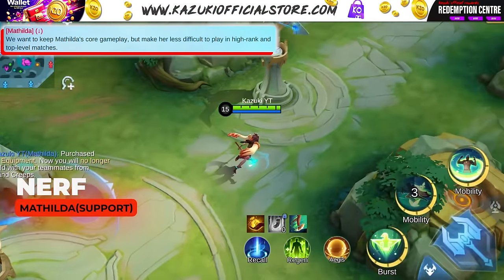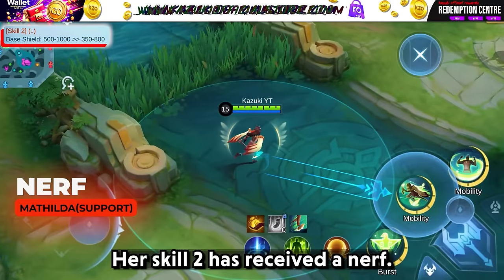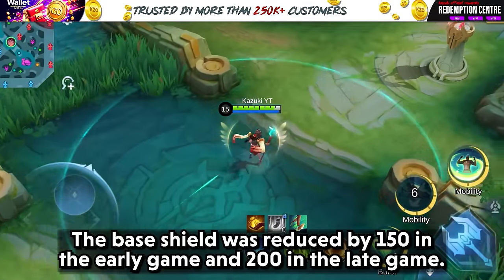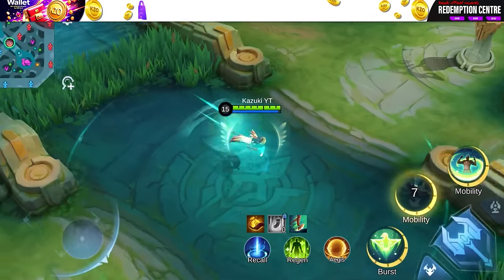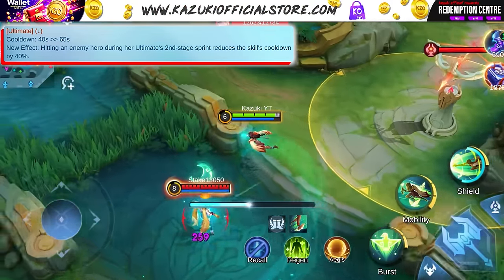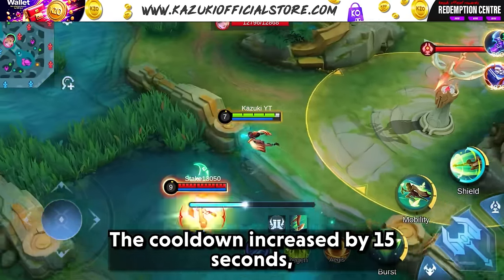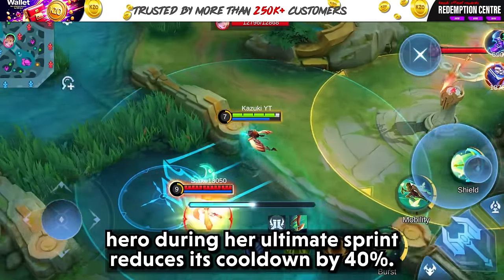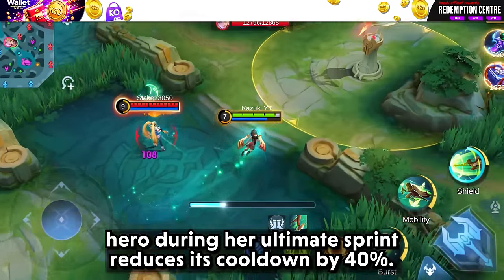Matilda has received some nerfs. Her skill 2's base shield was reduced by 150 in the early game and 200 in the late game. Her ultimate has also received some changes — the cooldown is increased by 15 seconds. However, hitting an enemy hero during her ultimate sprint reduces its cooldown by 40%.